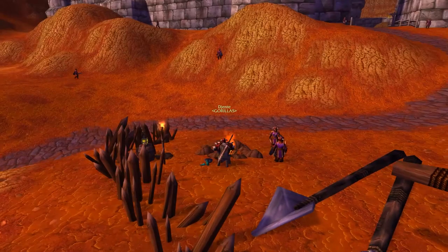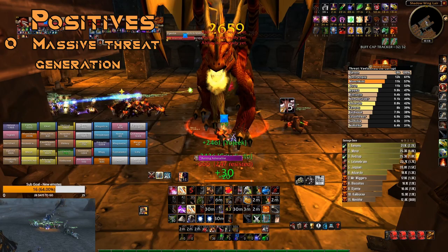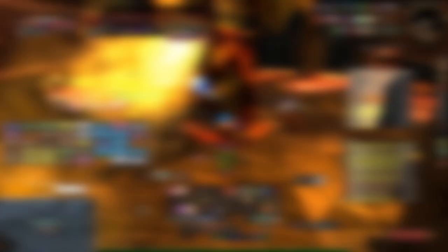Here are some of the positives that come with Fury Prot tanking over Deep Prot tanking. Threat Generation: with the correct gear and rotation, the threat generation is insane. The skill cap is much higher and you will see yourself critting for upward of 2k Bloodthirsts. Turn that into threat from Defensive Stance and Defiance — nobody's pulling aggro off that.